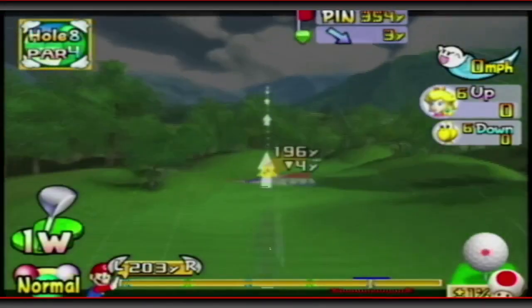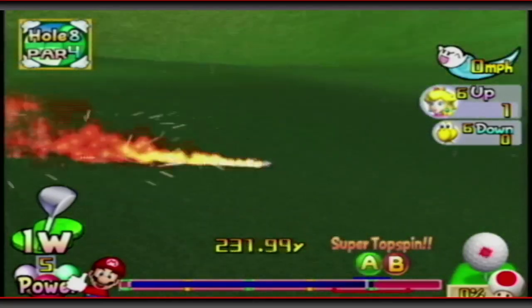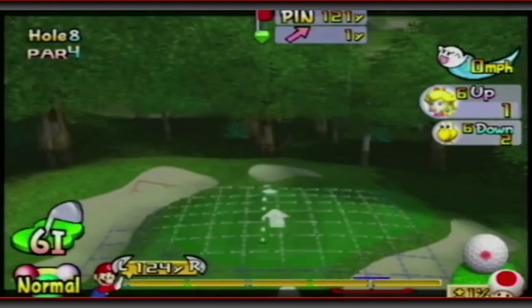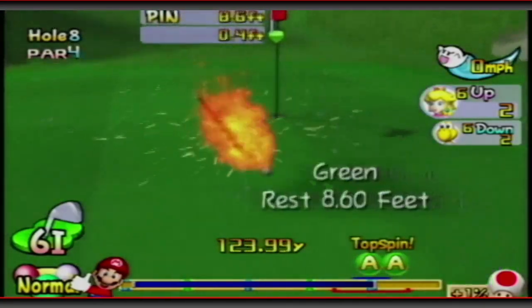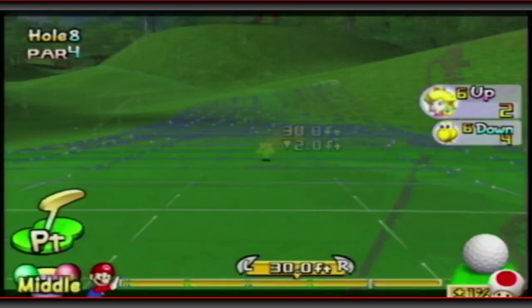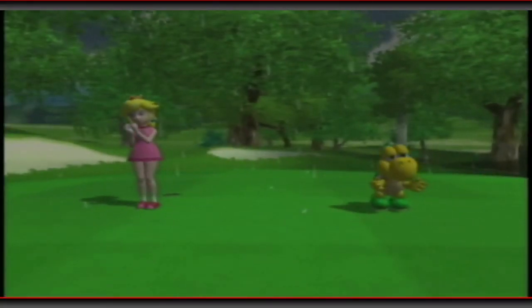Par 4 and it is raining now — going to have some slow greens here. Big drive, 233. Koopa's taking a while to get up to the green. We should be able to land it on here. Looks like it might have been a little short, and with the wet greens we wouldn't mind getting a little spin. It went a little past — that's okay. Good bird! We need 2 more to win now. Let's finish this guy off quickly, Peach.